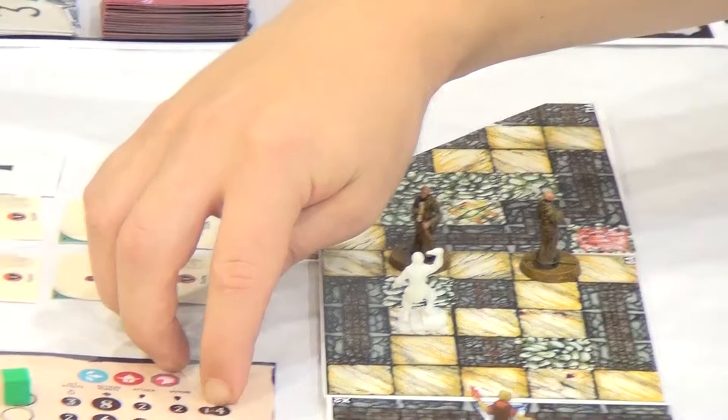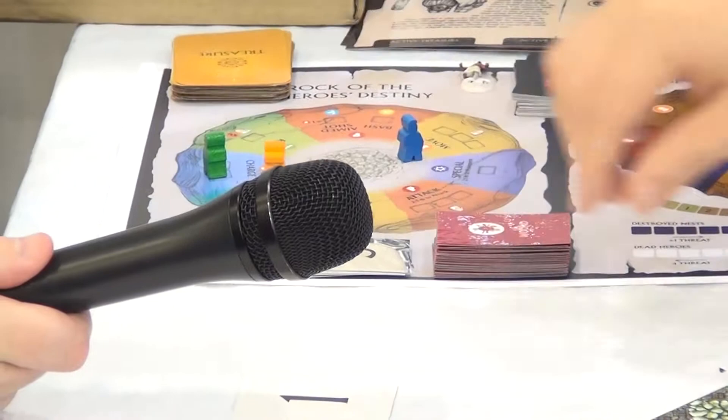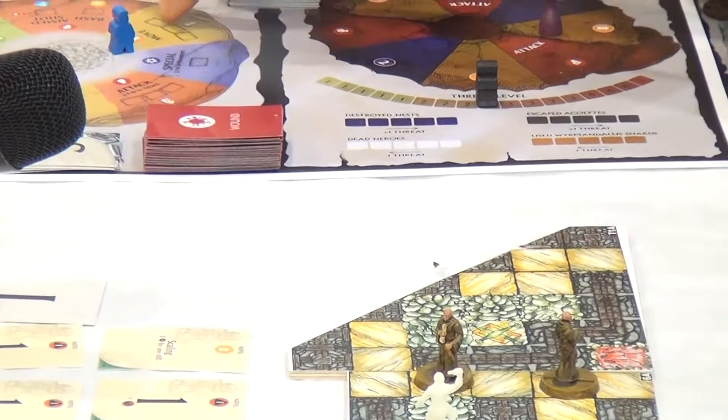Your character has a range of four. You would be able to attack, except that you are now on move, so you just move. Should you have already been on charge, you would have been able to first move and then attack. This pretty much decides what kind of action you do on the board as well.